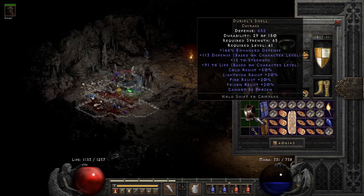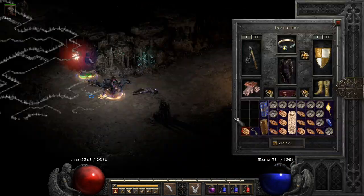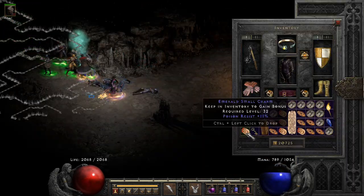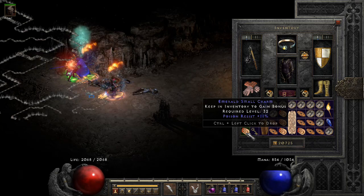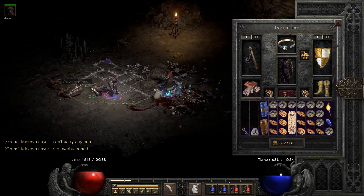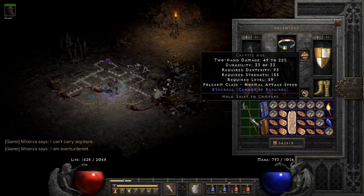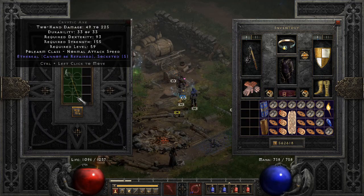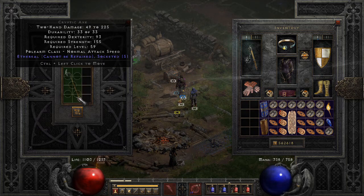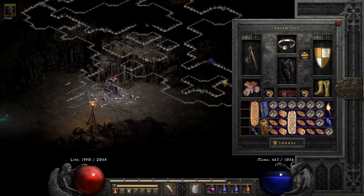Enjoy the highest damage reduction item in the game. This roll happens to be absolutely horrible, but it's always fun to find Adurials. In my opinion, the best small charm I found in the runs is perfect poison resistance.